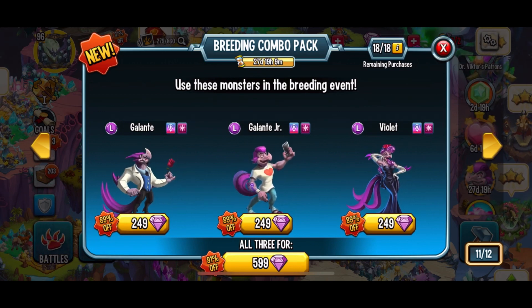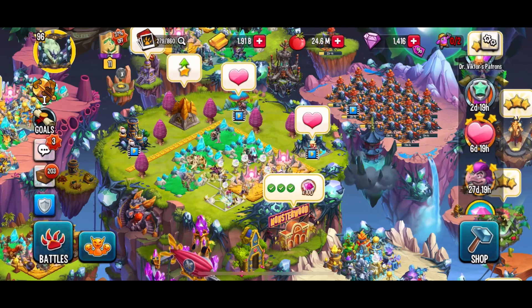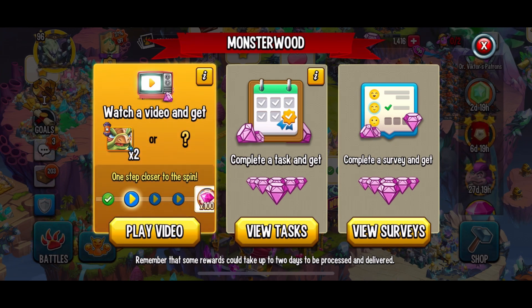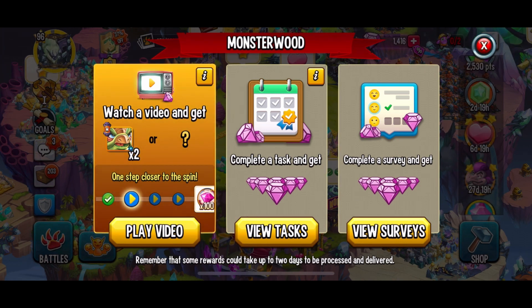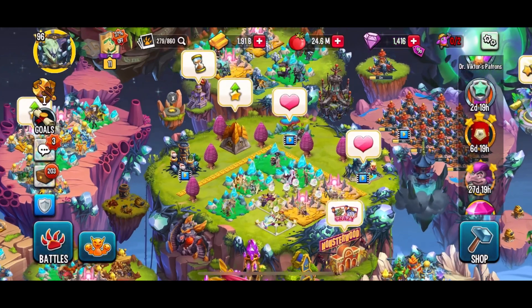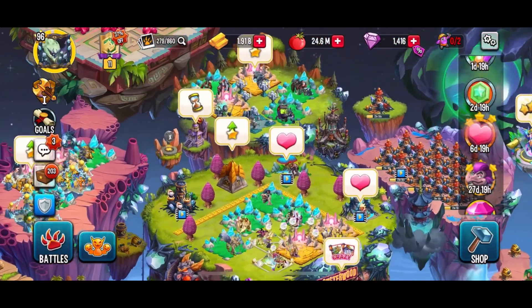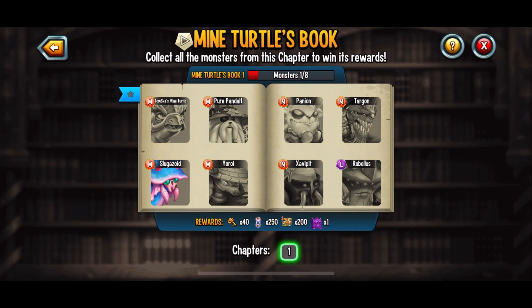You are only allowed to choose one reward. You have the choice of either TomSka's Mind Turtle cells, war coins, or 100 summer coins. The great thing is that not only you but your entire team will be rewarded with whichever option you choose — whether that's his cells, war coins, or summer coins, which are used for the brand new summer challenge to get three mythics.